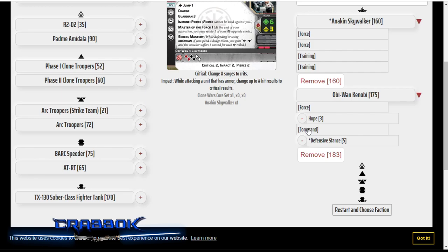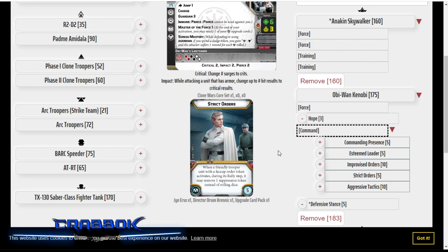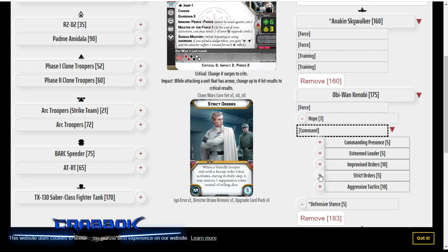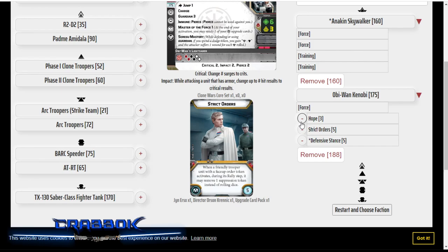I'm also going to give Obi-Wan Strict Orders, in case Anakin has three suppression on him and I don't want him to lose that one action or risk panicking — I can just guarantee we get rid of one suppression. But this also works for everybody else, and what I like about Strict Orders is that Obi-Wan doesn't have to be the nominated commander for it to function. So in a dual commander list, where it can be tricky to decide which commander to go with, Strict Orders is good for that.